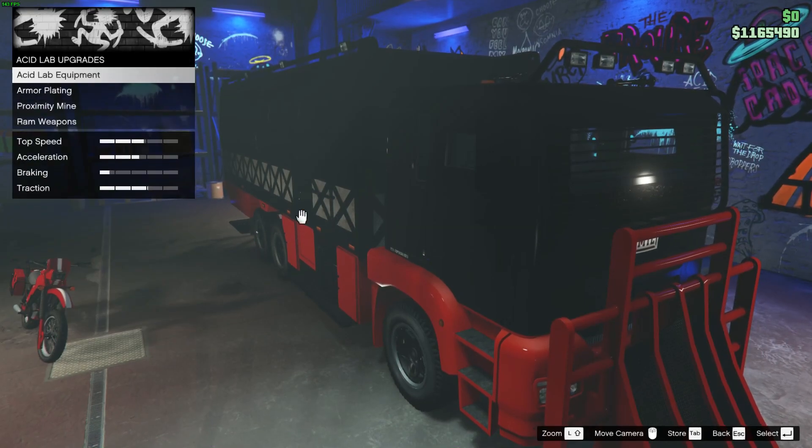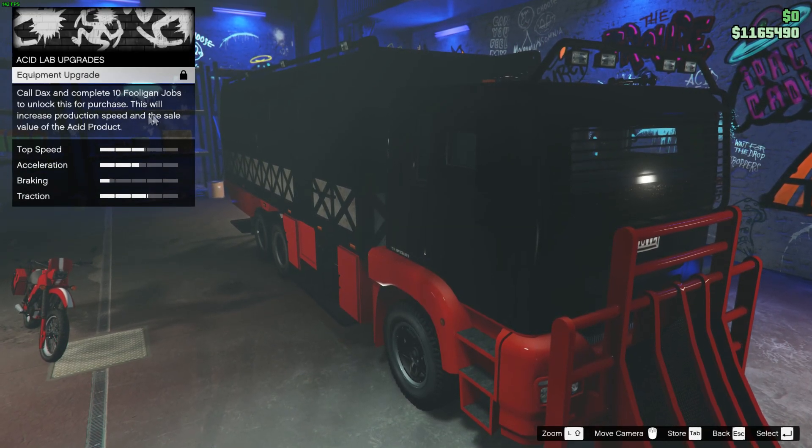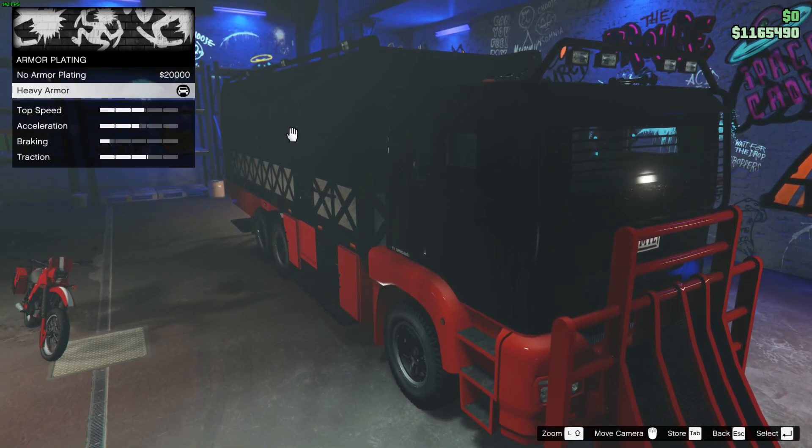Here's a preview of the upgrades that can be equipped. For the equipment upgrades for the business, you need to complete 10 Fulekin jobs.